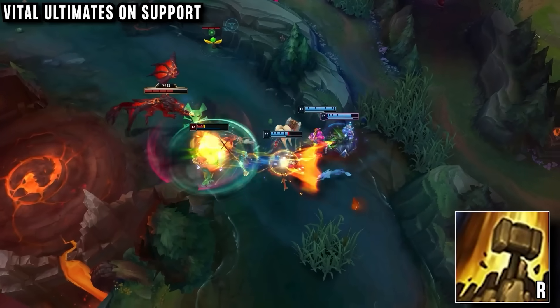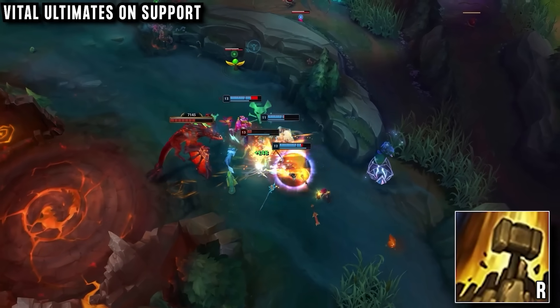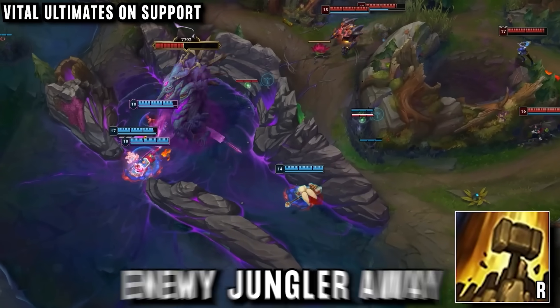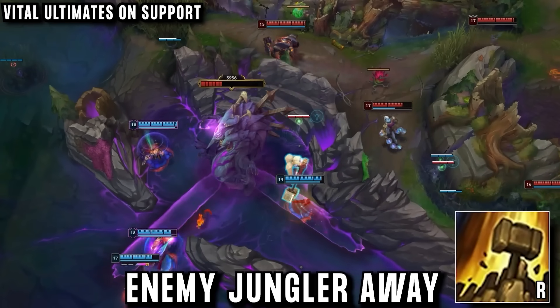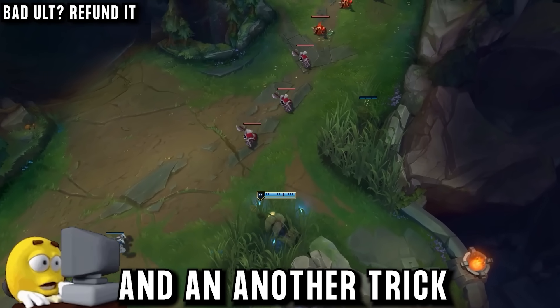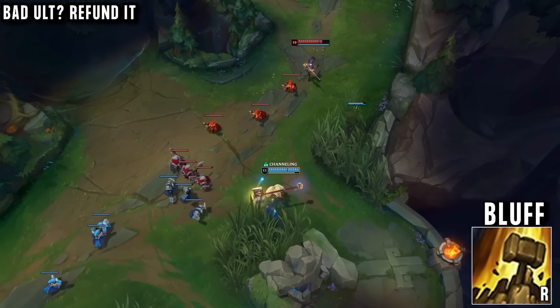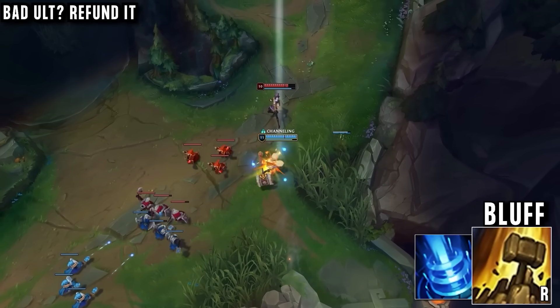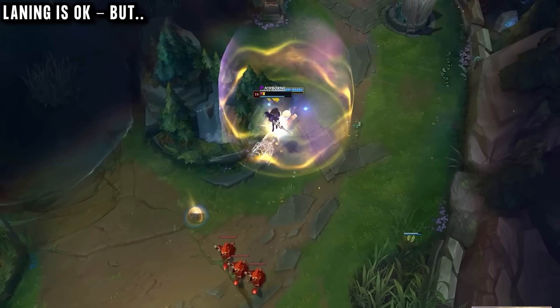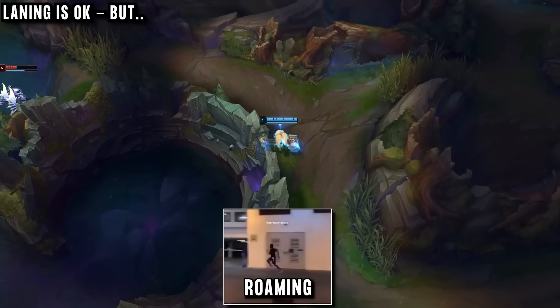The main impact of this ultimate is at objectives like Dragon. This ult alone is worth having a Poppy on your team, as it can completely win a fight by itself — something only a few supports are able to do. He focuses on knocking the enemy jungler away from Dragon so his team can secure it and take an advantageous fight. One small trick: he likes to charge his ultimate as a bluff, then press the recall button to save it for later, giving it only a 15-second cooldown.